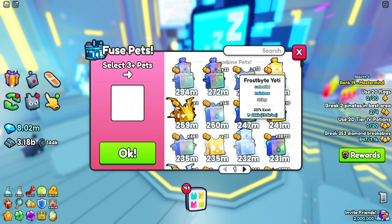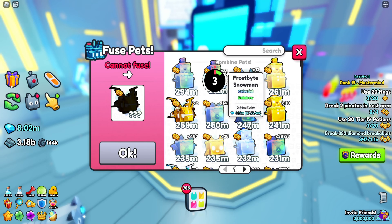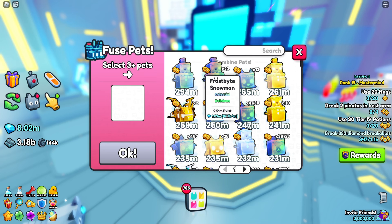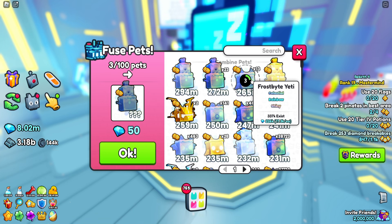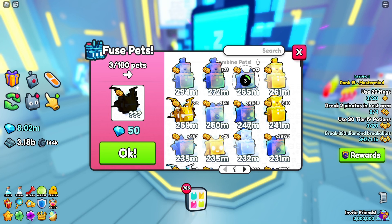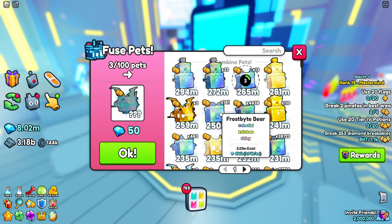This applies to stat pets obviously — it doesn't apply to exclusives or huges. The whole point is that you select whatever pets you want. You can't select some of them, maybe if they're too high of a rarity. These are the frostbite yetis, and the whole point of fusing pets is that you take a bunch of pets that you don't really need and combine them to make a better pet, which sounds not too bad. But here's the issue.